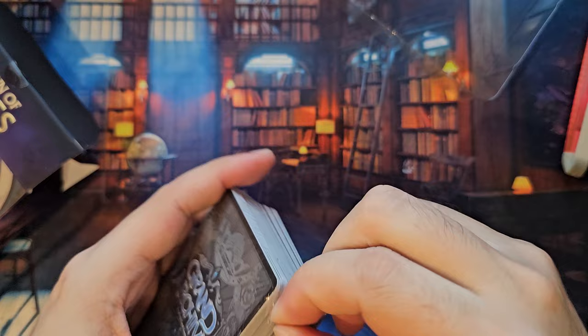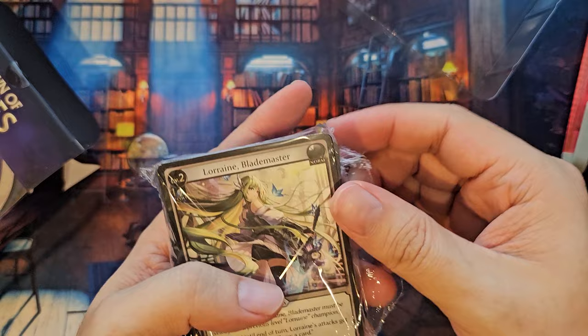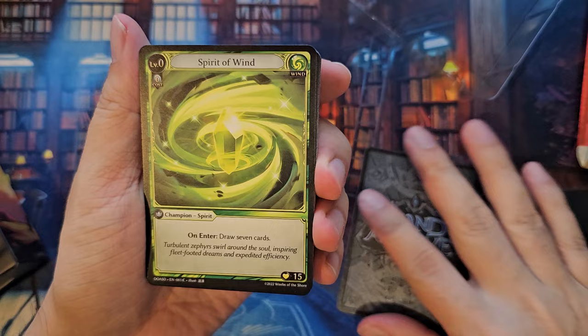Let's see what we get from here. It does already say on the package what we can get. We got the Champion right here — Blade Master level 2 right away. Lauren right here. Let's go.